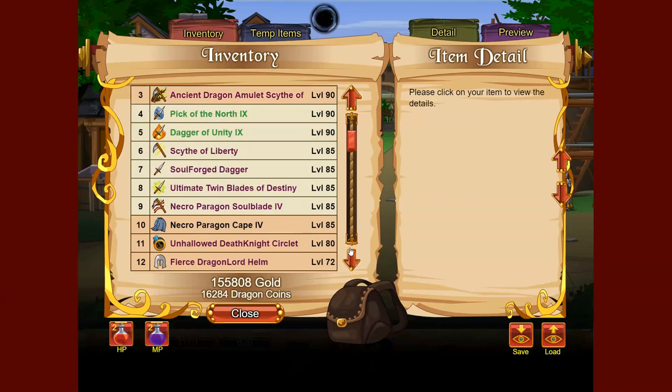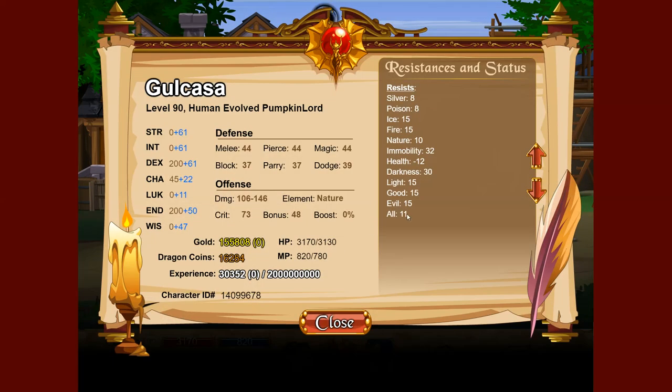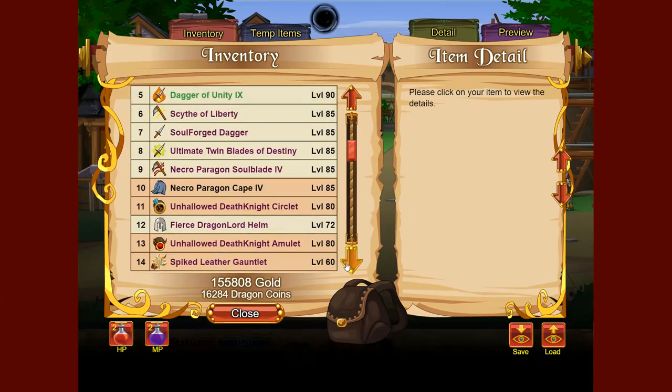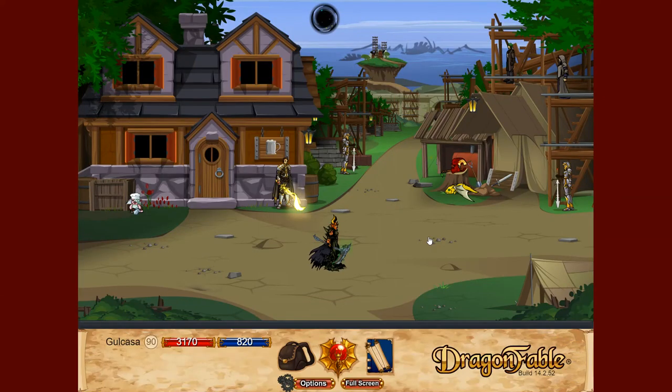However, the tricky thing about all resist is that it's actually not written on the item itself what its resistances are. For instance, if I unequip the Fierce Dragonlord helm here, you'll see that my all resist went down to 11 as opposed to 21.